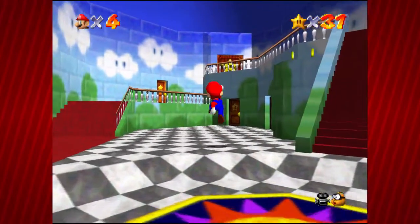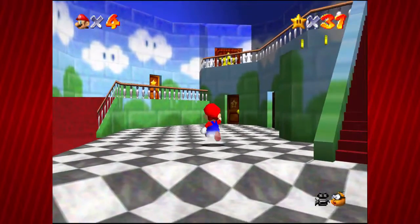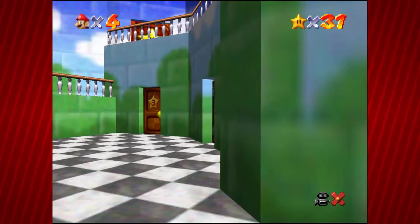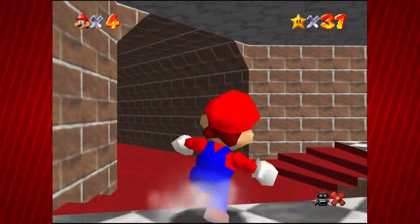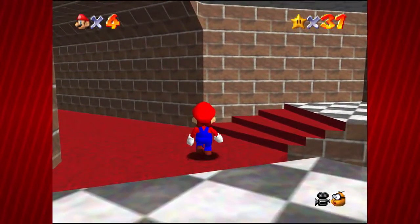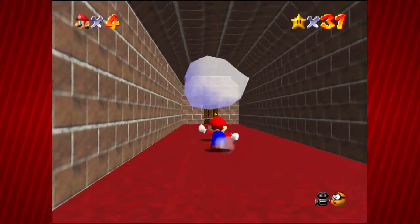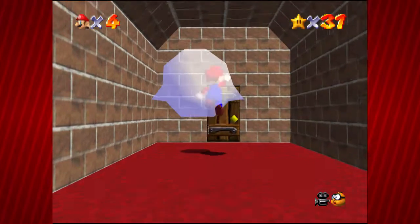So that is actually the last star we can tackle in Jolly Roger Bay. There is one more star left, but we cannot necessarily do that as of right now. So what we are going to do is head this way. And there's a Boo — not yahoo, Mario. Boo.